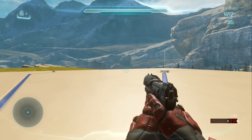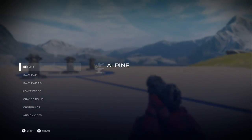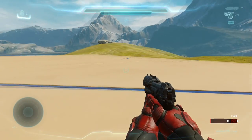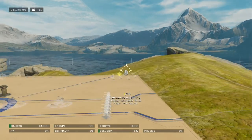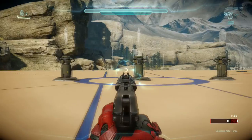Hello everyone, welcome to my tutorial on Forge. This map is called Alpine, and when you spawn into Forge, this is how you're going to spawn in. You're going to spawn in on one of these base plates, and you're going to be looking towards these guys.